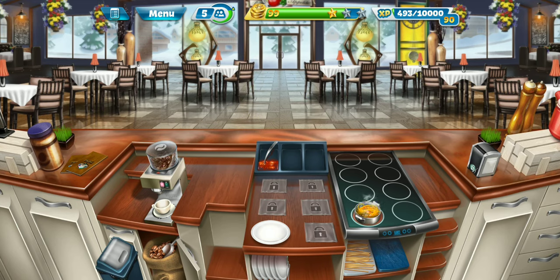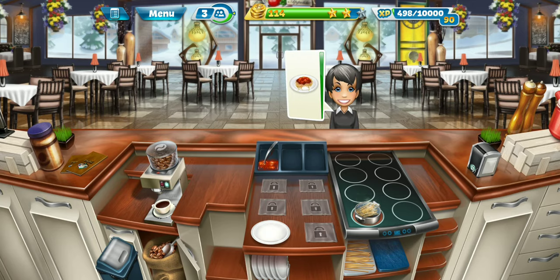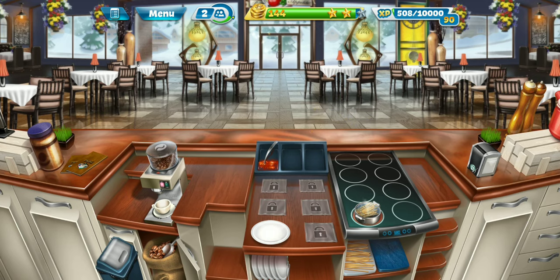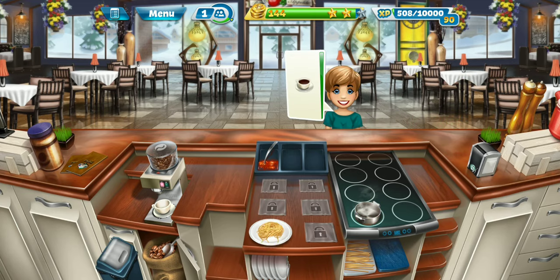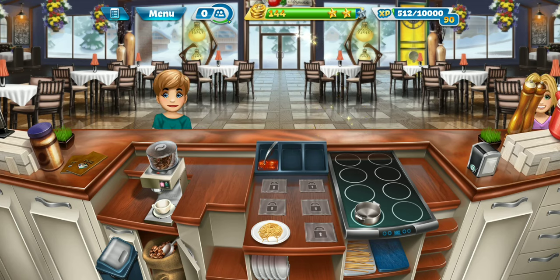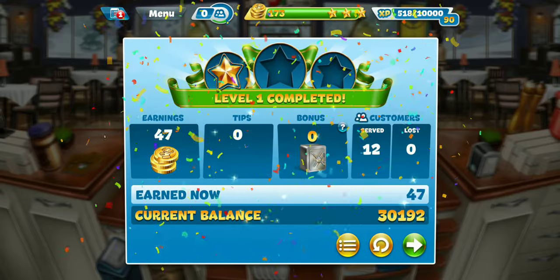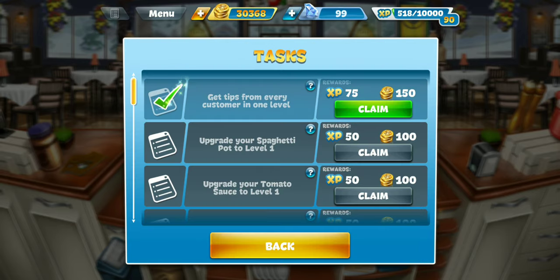Almost got that second star, five customers still. Nothing real too complicated or special about this restaurant. It's probably very familiar to other restaurants that we've been playing. There's a couple little twists to it as we unlock more things in the future, as you'll see. Nothing crazy, though. Alright, we got our two stars. Just a little bit more for that third star. Two customers left. One more customer — there's our third star! Awesome. Level one, three stars. We won't have to come back to that level again, so that's awesome.